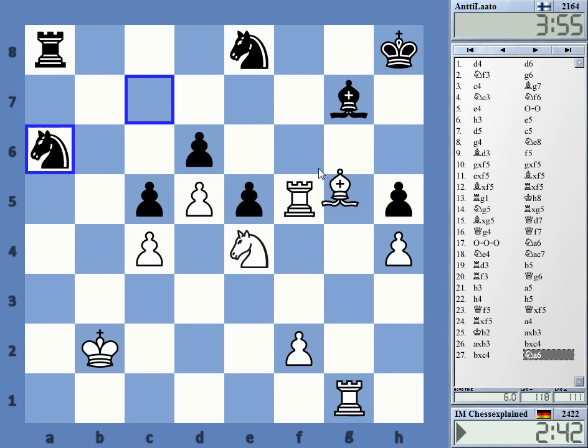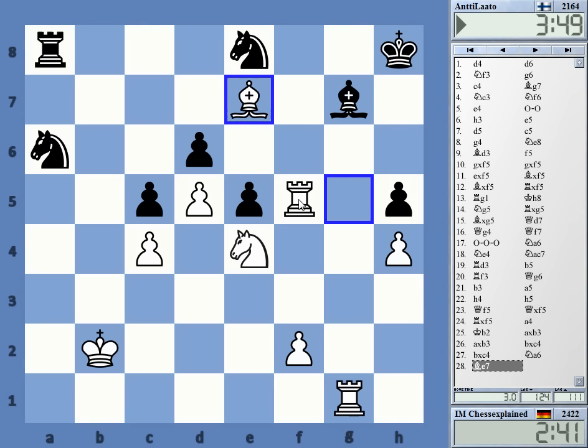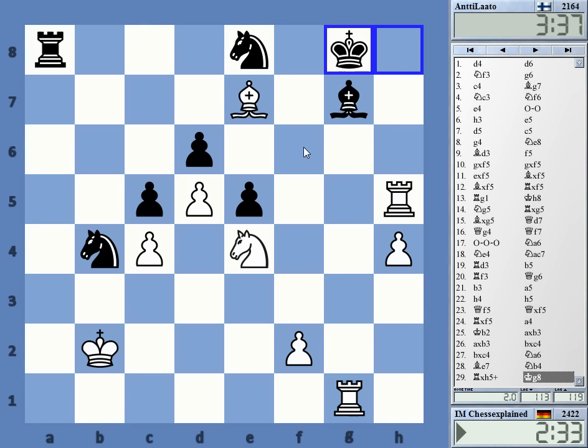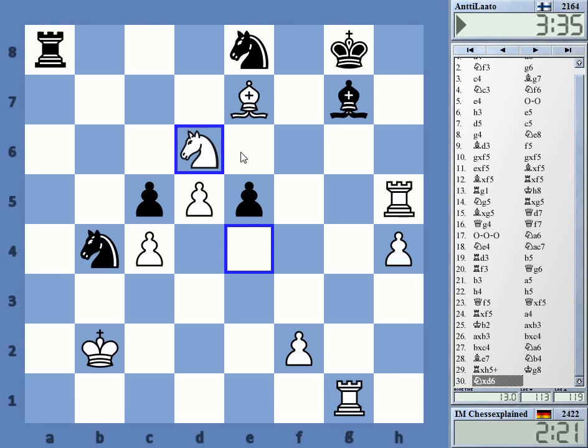He doesn't have many active ideas. Now look — h5, or there's something quicker. Check. Knight f6 or knight d6. He only has one check on e2, so I'll take there.